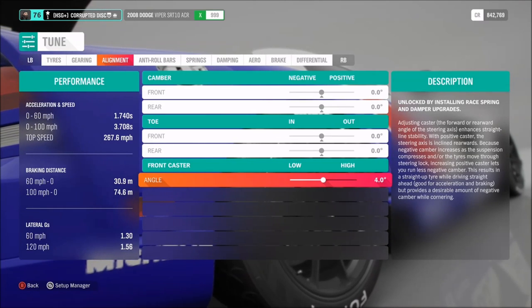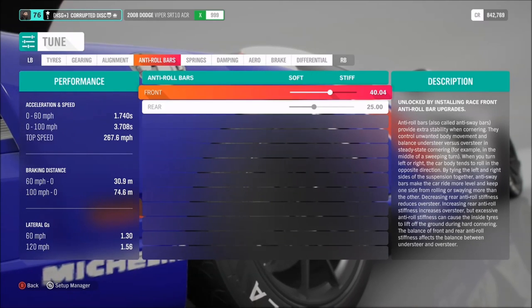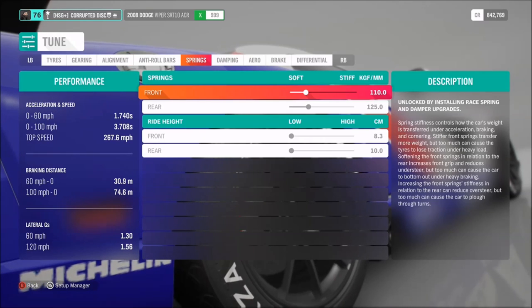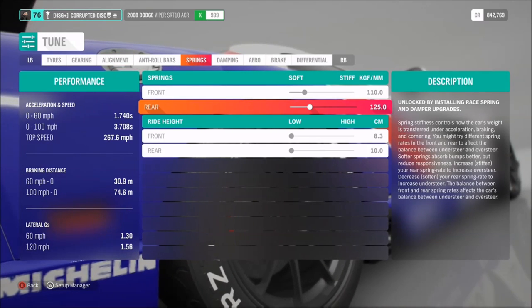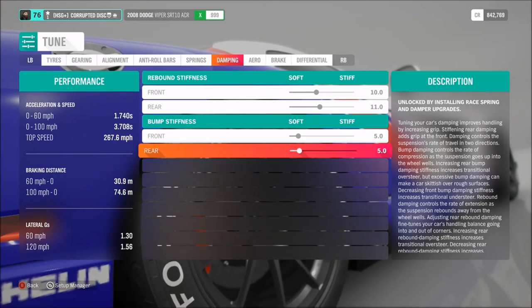You can adjust any of this if you feel necessary for your personal driving style. As far as anti-roll, we've got those on 40 and 25. Springs on 110 and 125, then the lowest possible ride height. Dampers on 10, 11, and 5.